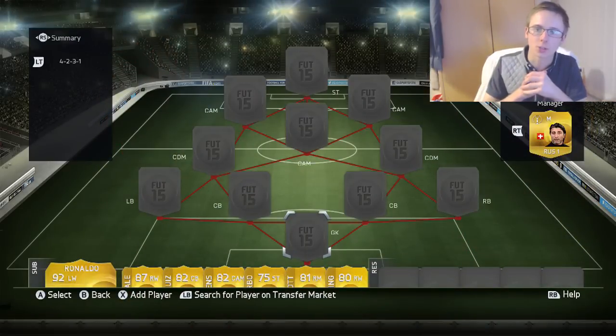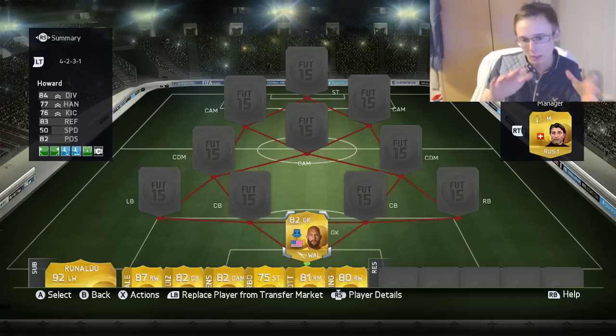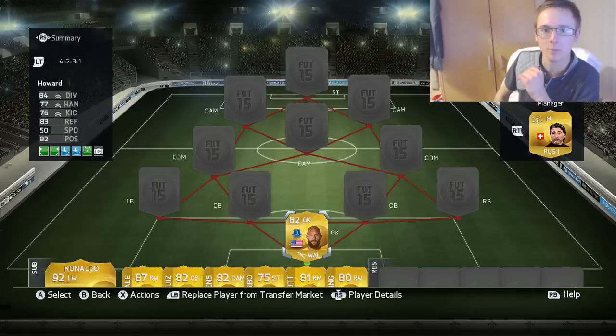We're gonna jump straight into it. In goal, we've probably got the worst player in the team pace-wise. We're going with Tim Howard. Now, Tim Howard — class keeper — but wait till you see the ten men in front of him.